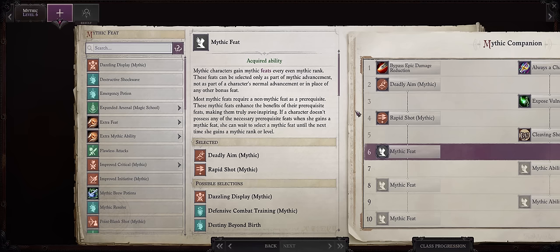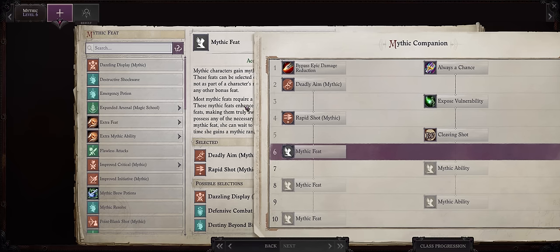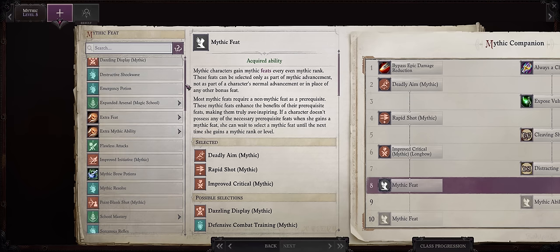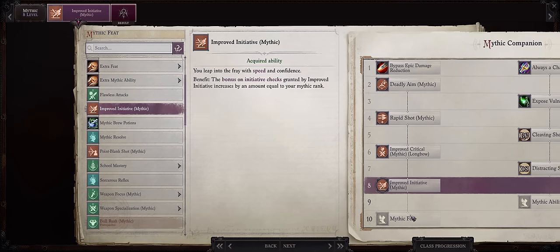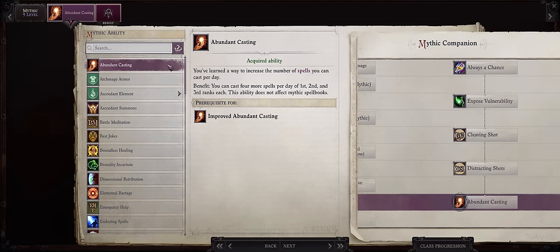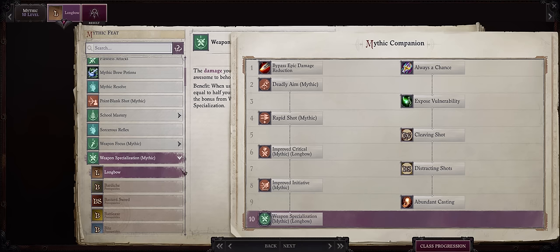For level 20, increase Strength and then Weapon Training Bows of course. Now let's talk Mythic progression for our Corrupted Aru. Her first 5 Mythic Abilities and Feats were actually changed in a patch, which is great because before this she used to come with pretty questionable Mythic Abilities. Go for Mythic Critical Longbow. For Mythic 7, Distracting Shots is the best one here. For Mythic 8, Mythic Improved Initiative — Corrupted Aru will only get Weapon Specialization at around level 19, which shouldn't be enough for Mythic 8, so delay Mythic Specialization for Mythic 10. At Mythic 9, by the time you get Corrupted Aru back you'll either be at rank 9 already or very close to it, so go for Abundant Casting — Corrupted Aru is even more reliant on Instant Enemy due to her questionable Favorite Enemy picks. Mythic 10: Mythic Specialization Longbow for 5 extra damage.